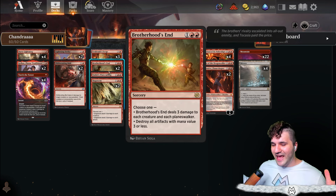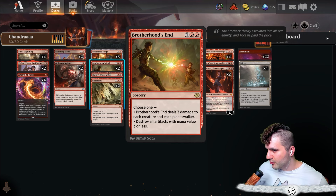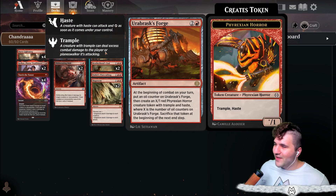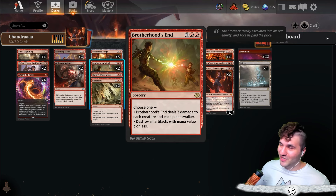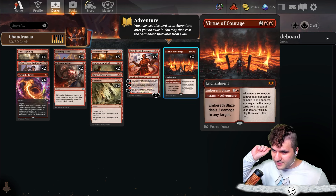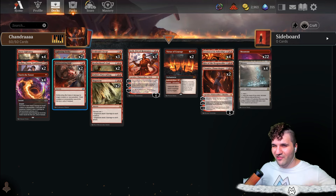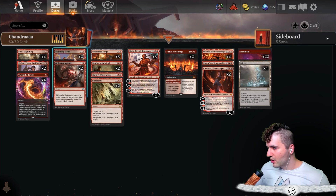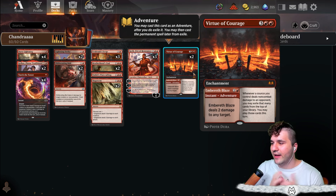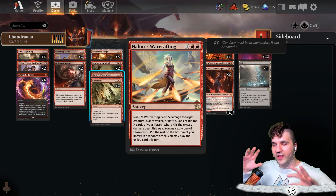Brotherhood's End is a nice three-mana spell — deal three damage to each creature, destroy all artifacts with mana value three or less. I want to run Brotherhood's End because you do see Herb's Forge and other artifacts, and this literally cleans the Simulacrum's clock. Slagstorm can deal three damage to each player — really relevant. I'm also running Virtue of Courage which deals two damage to any target, acting as a light two-drop. Virtue of Courage also triggers impulse draw type effects when you deal non-combat damage.